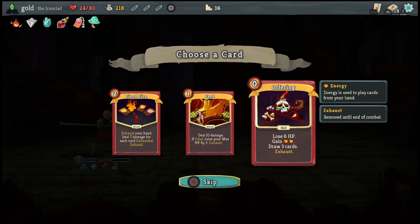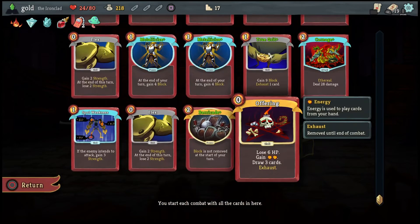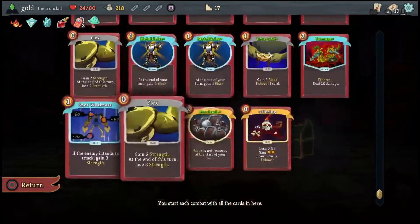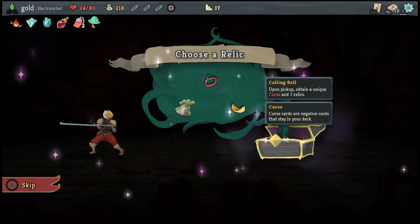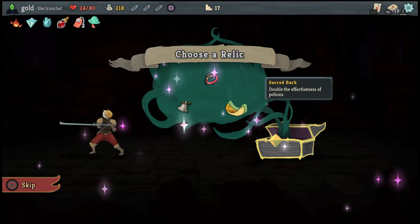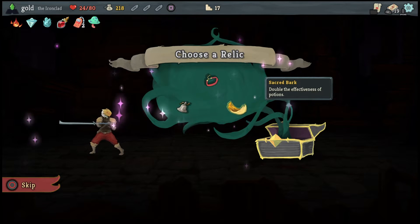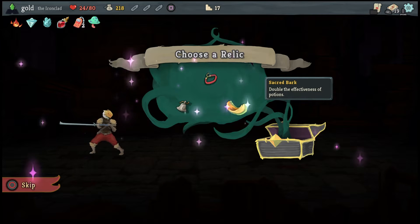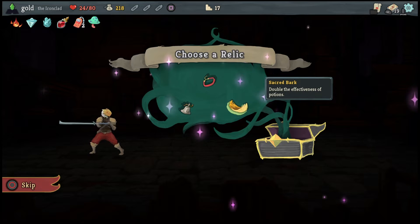Offering is actually better. What Offering does is I lose 6 HP, but in turn I gain 2 energy and draw 3 cards — upgraded to 5 cards. Calling Bell: a relic that gives me a curse but also gives me three extra relics after. Sacred Bark: doubles the effectiveness of potions — if it says give 5 temporary strength, I then gain 10, everything is literally just doubled.